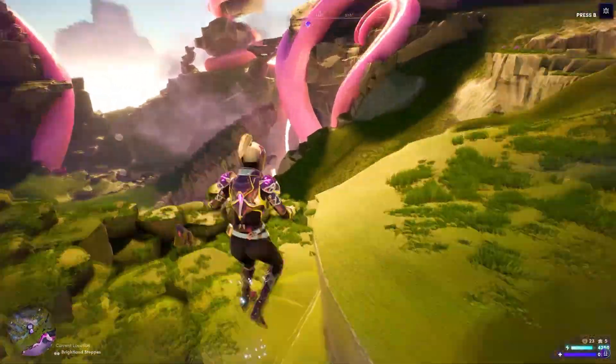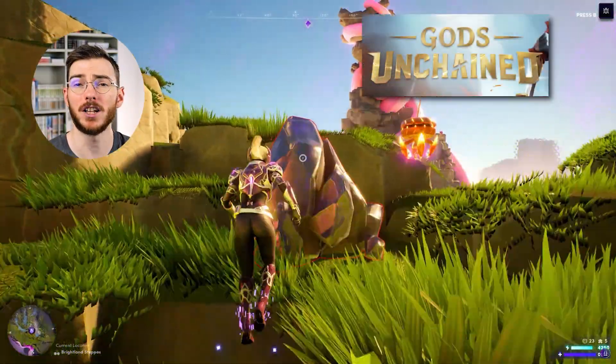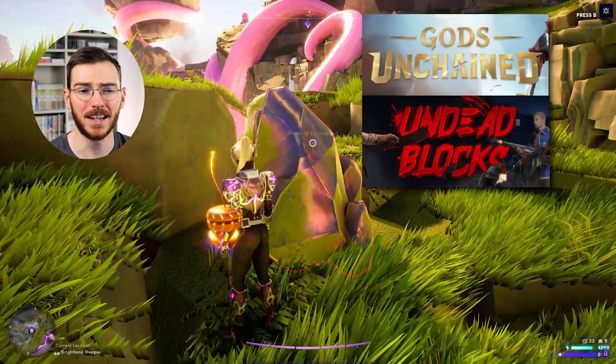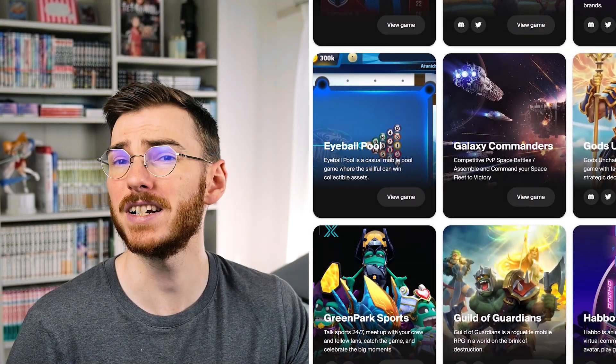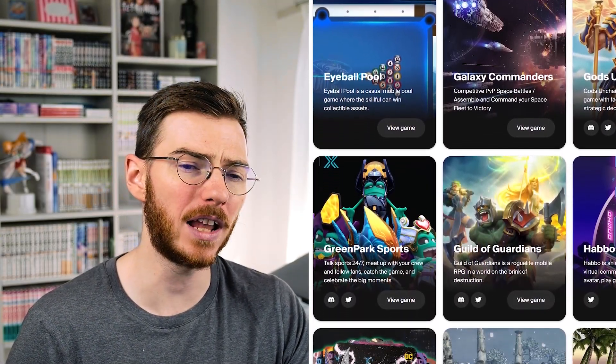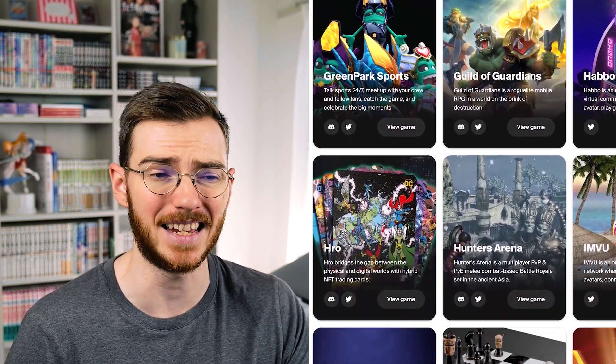There are a handful of very notable games — probably Illuvium is one of the ones you will all know. They also have Gods Unchained, Undead Blocks, Kiraverse, and Guilds of Guardians, just to name a few. Of course there is some junk in the mix too, but overall I would say the quality of games on IMX is decent compared to some of the other chains that we see.